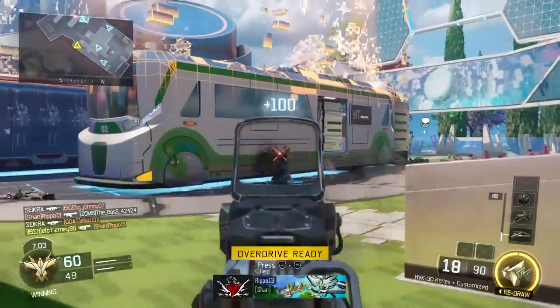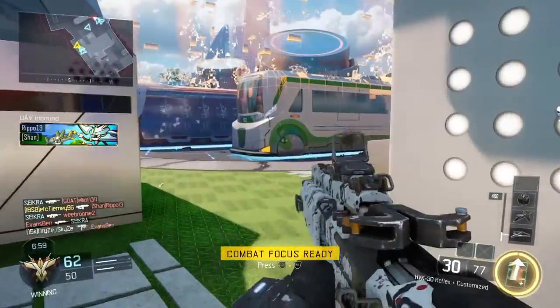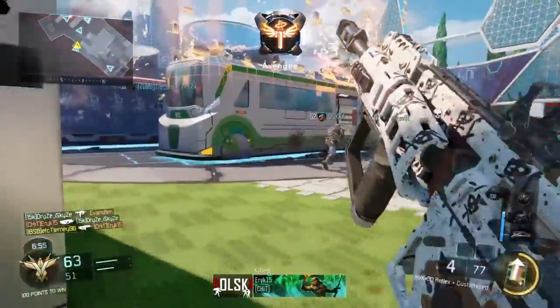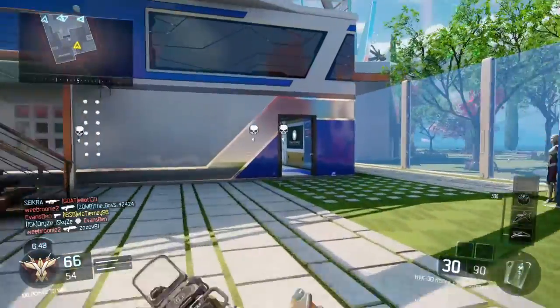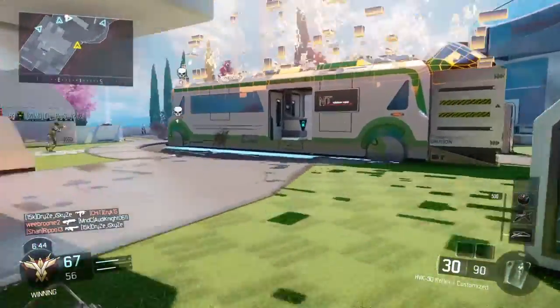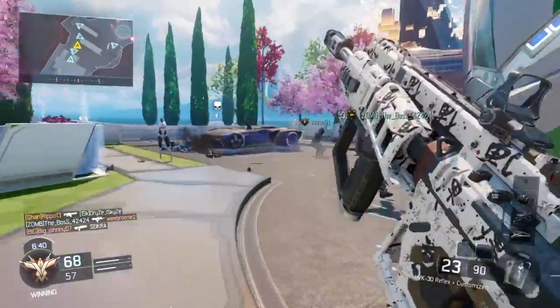So I got Overdrive — let's redraw. And I get Combat Focus, which... it's not a good one. I normally get it so I can get wraps and all that. On Kill Confirmed it's normally a Kill Confirmed-based special for me, so I can get a confirm and get 200 points instead of 100. But I'll take it.